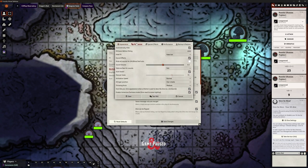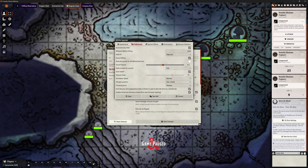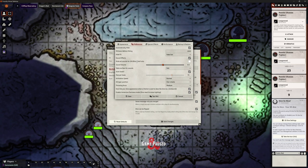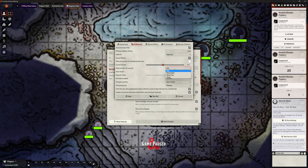Under preferences, there are options like automatic hiding and sound effects. We can turn sound on and adjust the volume. We can also choose to mute sounds for blind and self rolls. Personally I'll leave that on - I like my players to know I'm rolling dice even if they can't see the result. It builds tension and sometimes I roll dice for no particular reason just to make them nervous. The table surface defaults to felt but you can change it - let's try metal.